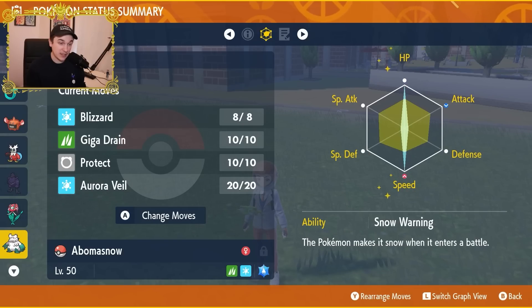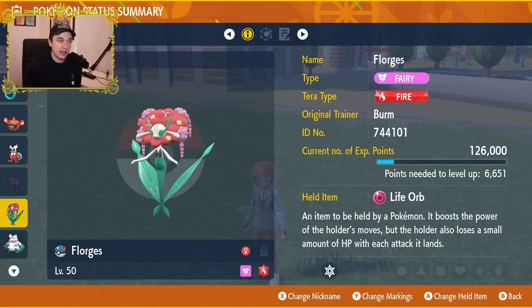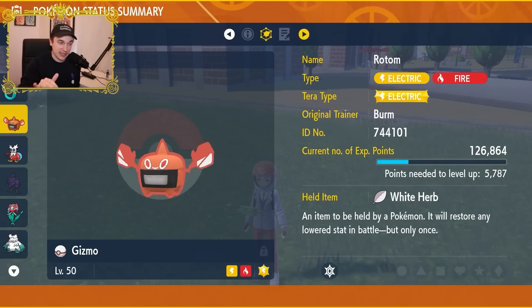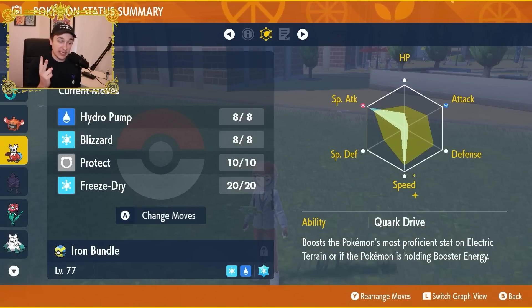Chilling Water is important because without it Florgas has no way of hitting fire or steel types, and it also drops the opponent's attack stat. Last is Abomasnow with Light Clay, Water Tera type, Timid nature, max speed and max HP, with Blizzard, Giga Drain, Protect, and Aurora Veil. Symbiosis passes Florgas's held item to an ally that has used up their item, as long as both are on the field. If Dragapult pops its Power Herb using Phantom Force next to Florgas, Dragapult gets the Life Orb.